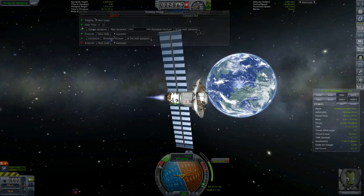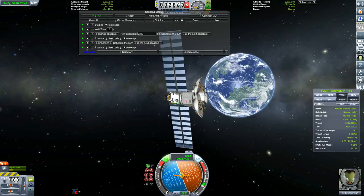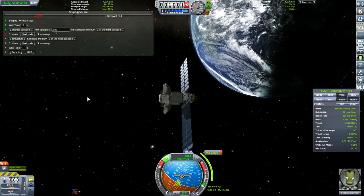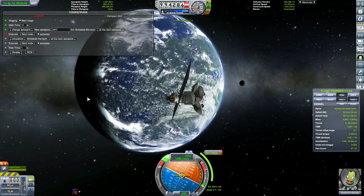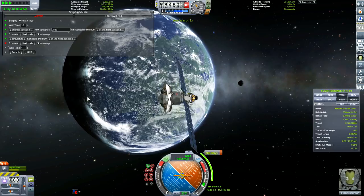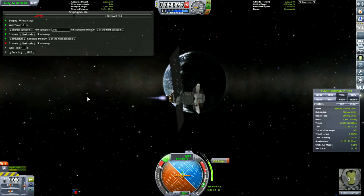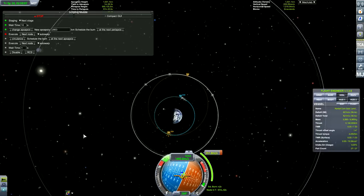We've got the satellite up into a 2,863 kilometer orbit. We'll circularize it now - and it's just finished. That is the geostationary height you need for Kerbin. Geostationary orbit is what you need for a spacecraft to be above the planet - like for satellite TV on Earth - you need that satellite to be just high enough so the orbit period is the same as the rotation of the planet. That's what 2,863 kilometers achieves for Kerbin. If you click the navball to change it to surface speed, you should read a surface speed of almost zero - meaning you're staying over the same spot.